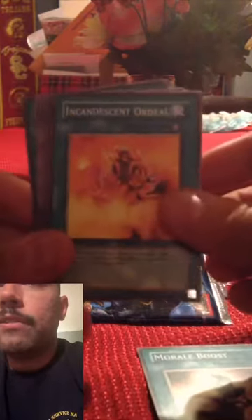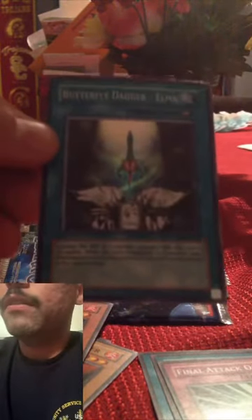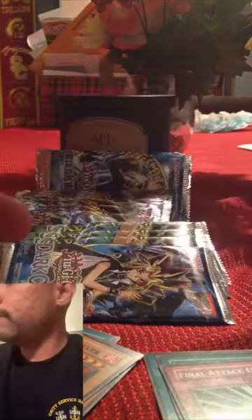I've got a lot of Metal Raiders but I'm not ready for those yet. Dark Crisis pack: Morale Boost, Incandescent Ordeal, Final Attack Order, Butterfly Dagger Elma — I got another double, a super rare! I'll go ahead and sleeve this. It looks like it's in great condition. Internal Queen Archfiend — interesting.